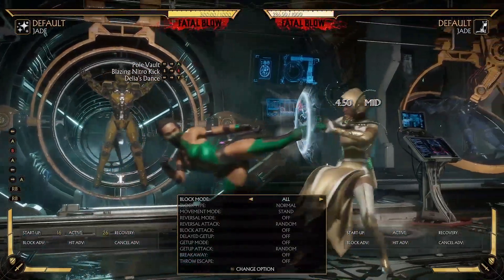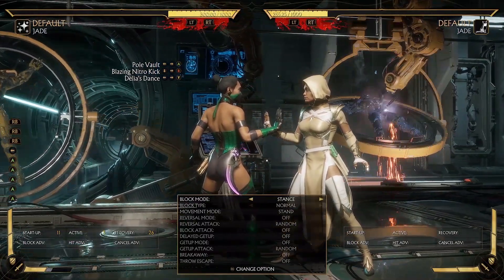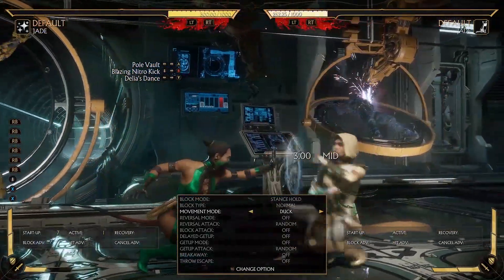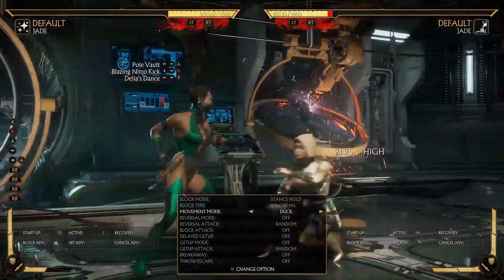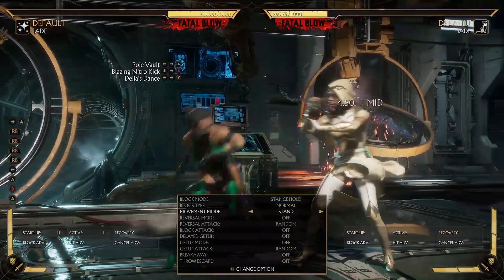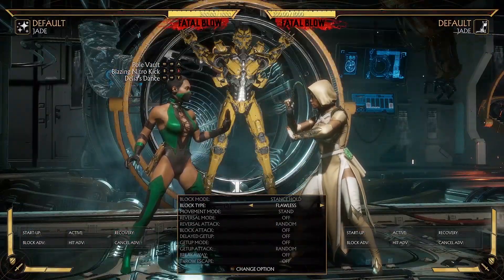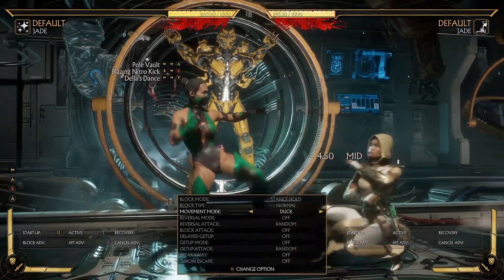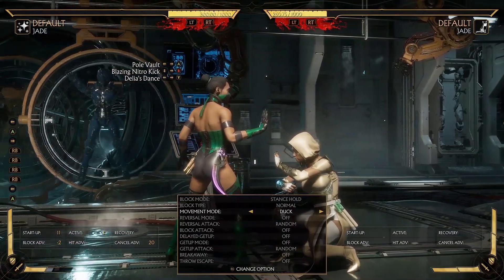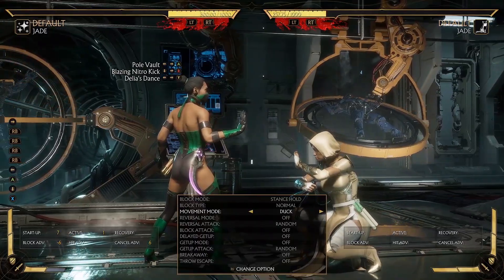You can try to sweep, but this is going to get interrupted. Let's say they block low, because I don't want them to go flying all over the place — and by the way, you want to stand if she does that to you. Look at the difference here — look at where she is. Now I'm going to get her to block high. You see where she is now? That makes a huge difference with plus frames.